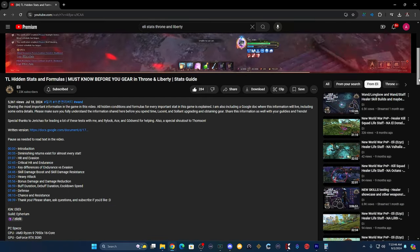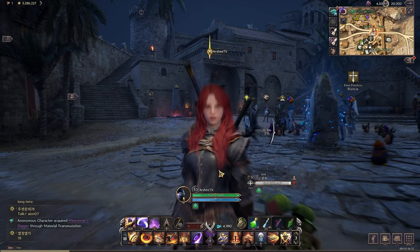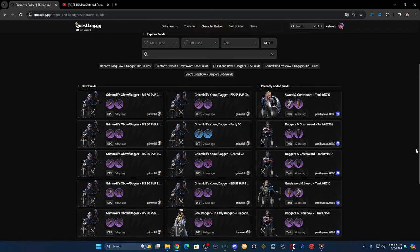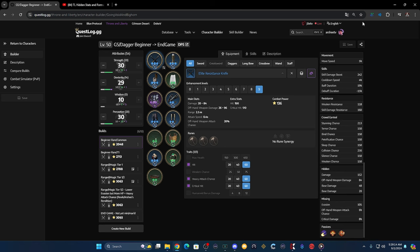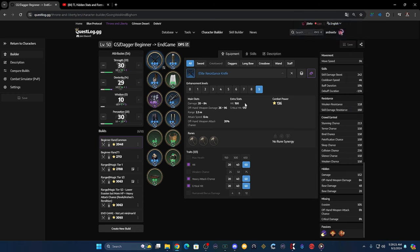I want to give a special thank-you to Eli's YouTube channel for the TL hidden stats and formulas breakdown. Check out the link in the description. Now onto gear — we'll be focusing strictly on the Greatsword Dagger from the beginning of the game to end game. Also, Questlog.gg's Throne and Liberty character builder will help you min-max your builds. This website lets you check every gear set, calculates stats including gear traits, skill passives, rune combos, resonance effects, stats, masteries, and more. If there's any Korean text on the page, use Chrome's auto-translate.